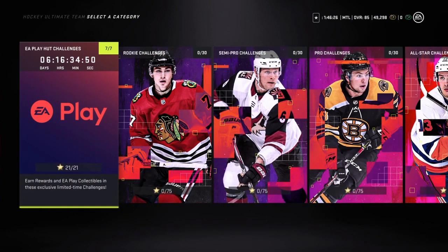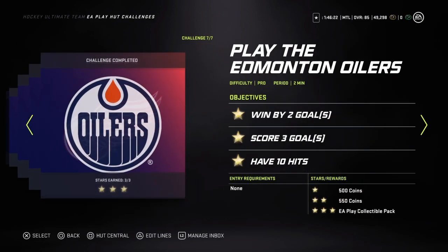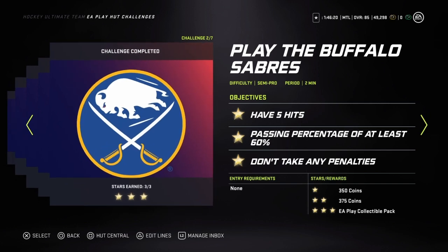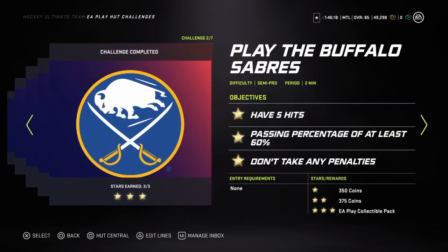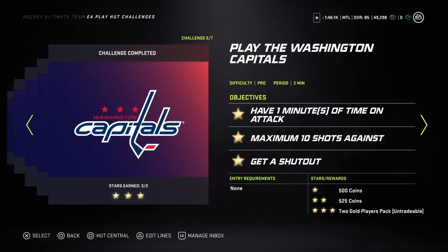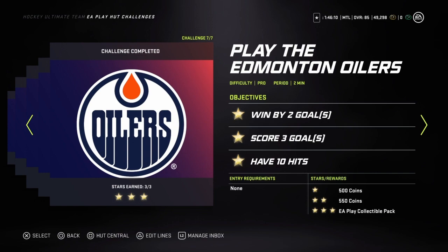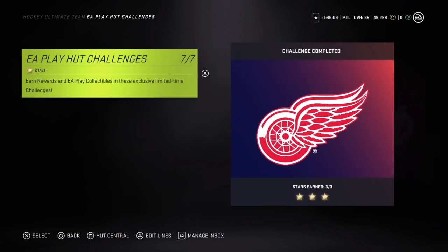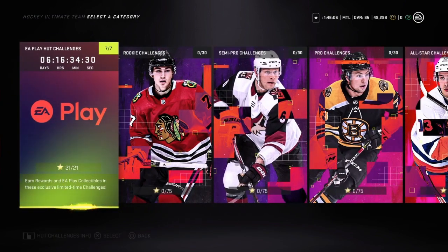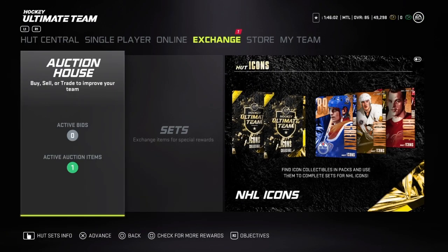Next up are the EA Play challenges. Go through all of these first ones — I've already done all of them. You get coins from it too. It's two-minute periods which takes a while, but it's worth it. You get two gold players back and six collectibles. Go over to your sets and you can put those collectibles in for a decent little pack.